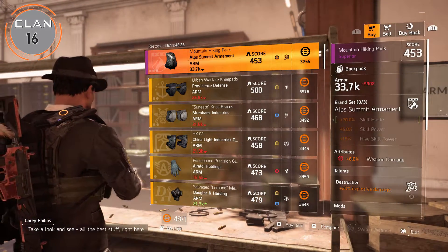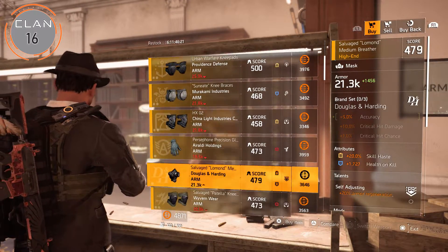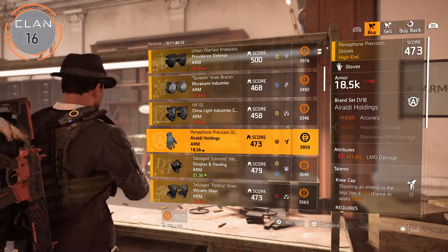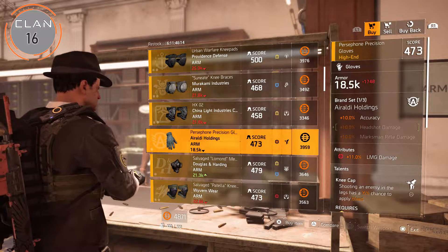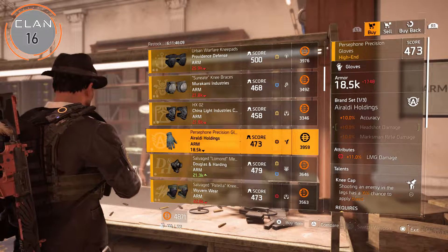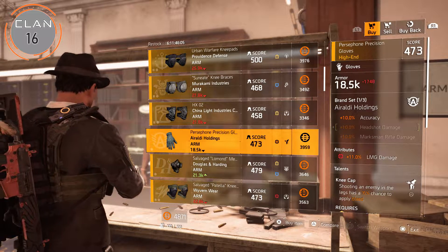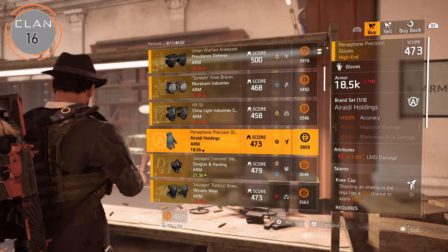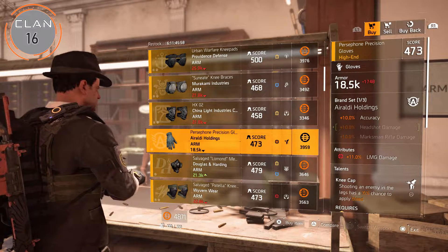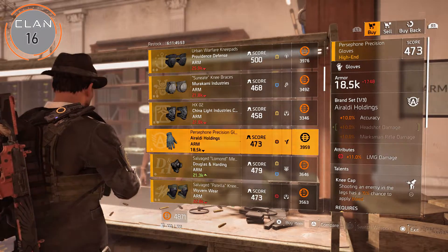Let's go over to clan level 16. At this clan level you can find these beautiful gloves with 11% LMG damage — 12% is the highest roll. You can pick these up or roll compensated on there and you've got pretty decent gloves for your PvP build. That's pretty much it for clan level 16.